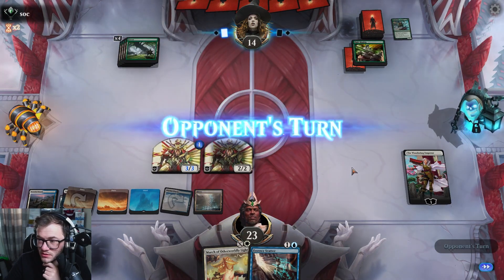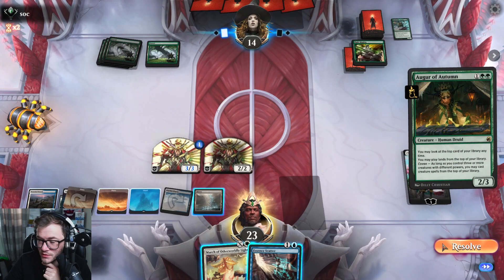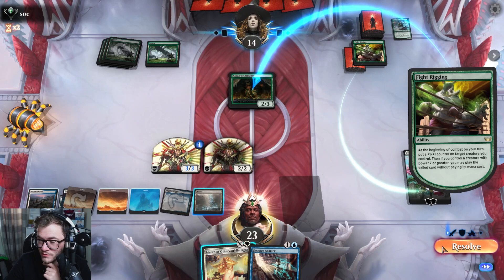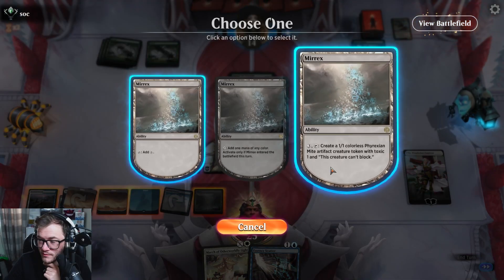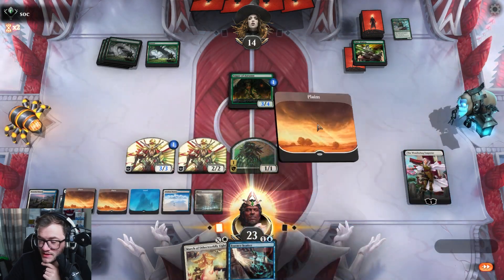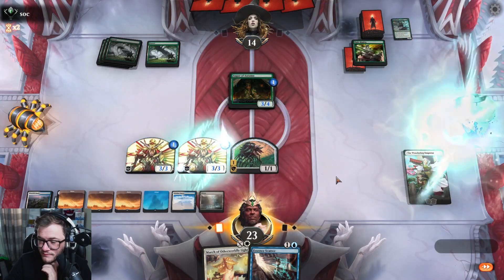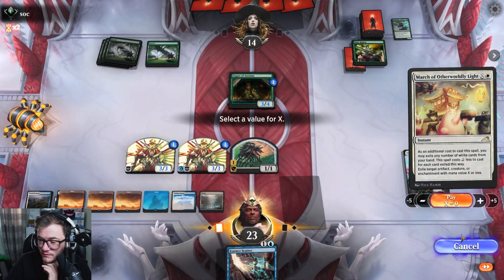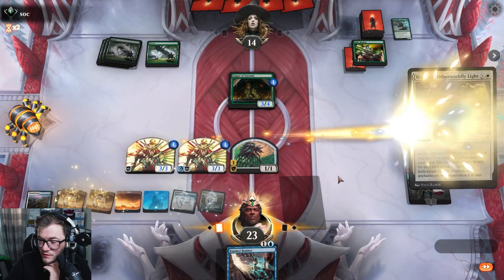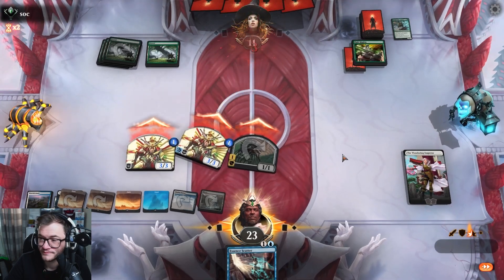Last turn. Fine — make a dude. Another land, okay — I don't want any more land. Three, this — counter magic up. Blue-white control, old school, coming in.